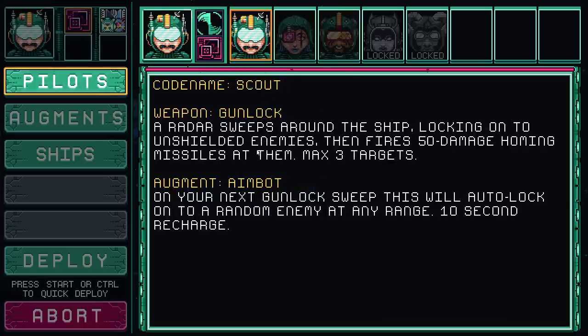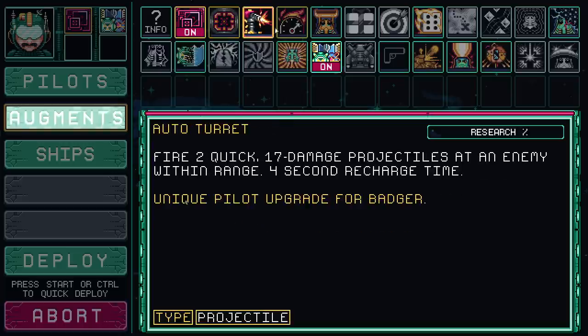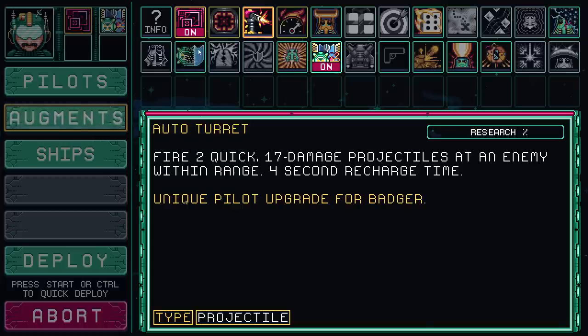We'll start out with Scout since he's got the gun lock. I haven't beaten the game with Scout yet, though I have beaten it with Artemis. Scout has one of the most iconic attack types that really gets the idea across of what the game is about - they did name the game after it after all. Every single character starts out with a starting perk. Ours looks like the next gun lock sweep will auto-lock onto a random enemy at any range with a 10 second recharge.